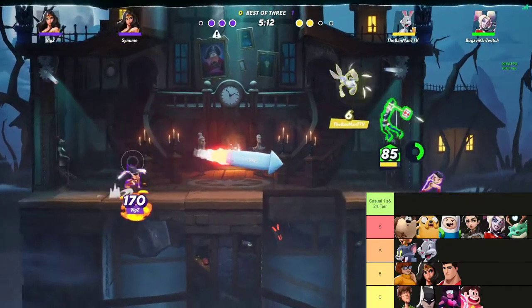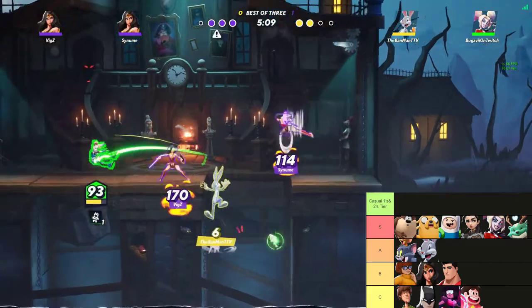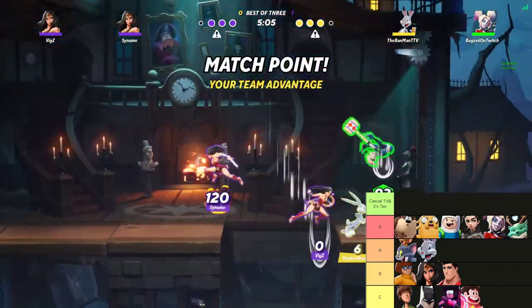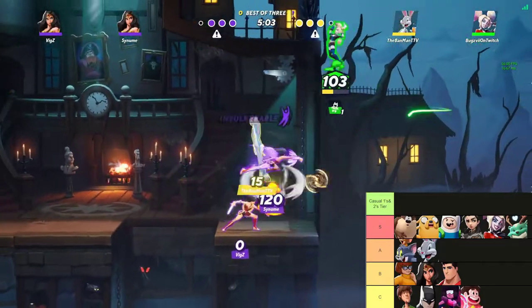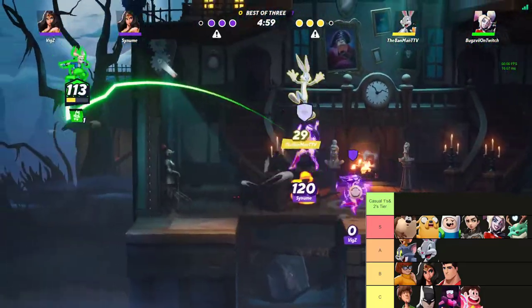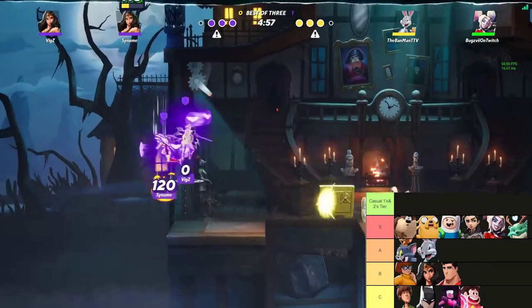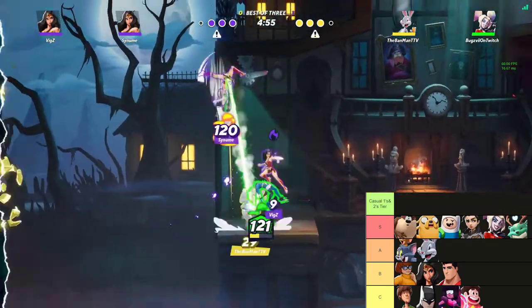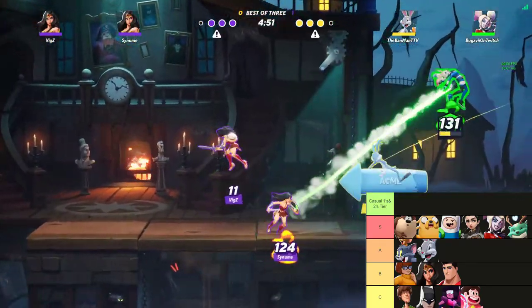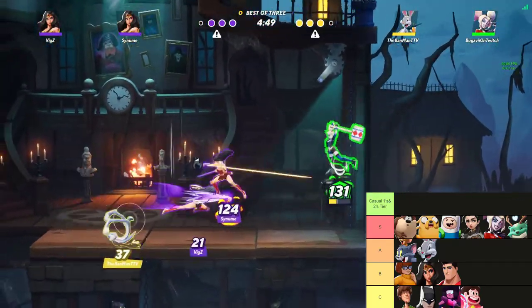Next we have Finn, and you're gonna see Finn a lot because he is the Flash of this game. Yes, Flash is not even in the game yet, but Finn is literally the second version of him because he's able to have speed boosts that make him go ridiculously crazy. He has extended weird hitboxes that feel like they hit before the animation even goes off. The reason why he's not at the top for casual is that these other characters were just a little more busted.